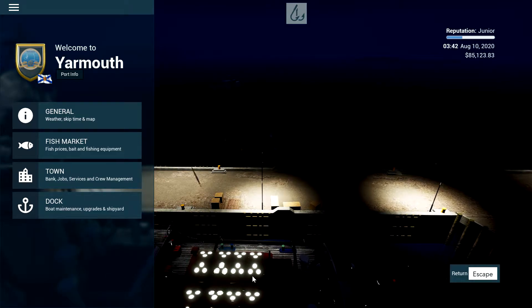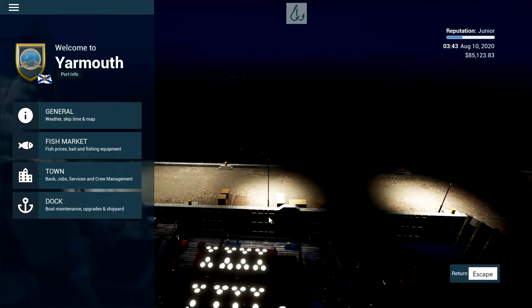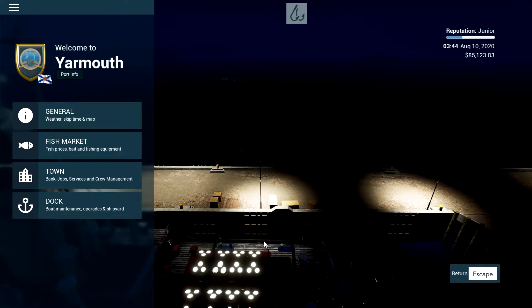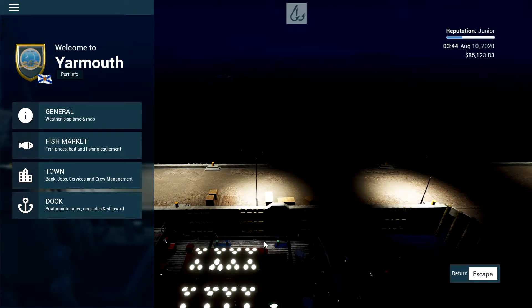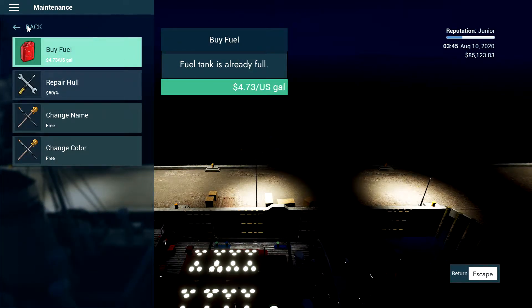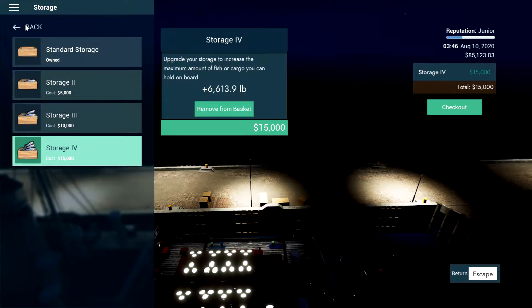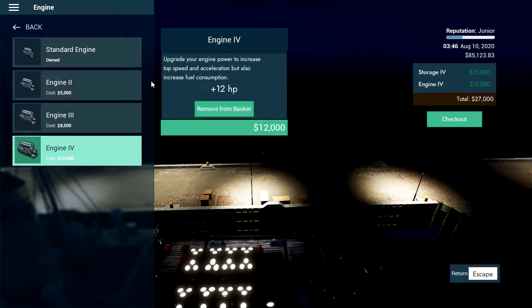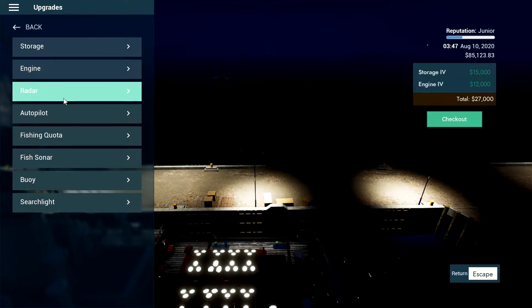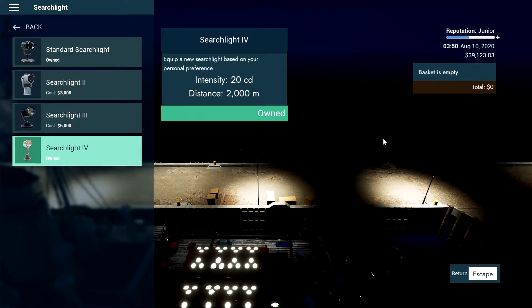I wonder how many times I'm going to mix up Barents Sea and North Atlantic. This boat could only do long lines, so I'm kind of familiar with it and expecting the mechanics to be the same, if not extremely similar. I think I could probably easily kit this boat out — buy storage, and obviously engine. Only $12,000 for an engine — that's the same price as the boat, so that's going to take up a lot of my money.